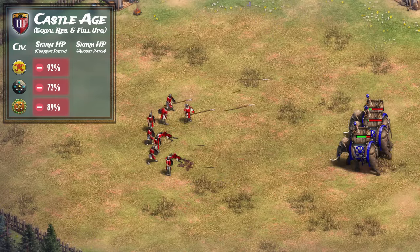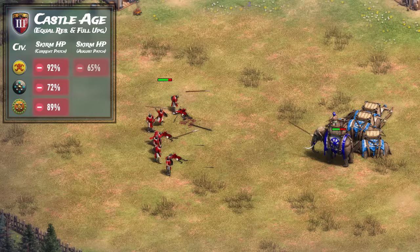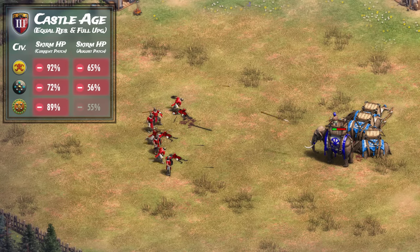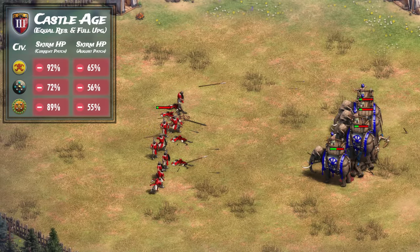In the upcoming patch, the numbers do look better, but they're still all losing engagements. Enemy HP still remains at 65%, 56%, and 55% for the Bengalis, Dravidians, and Gujaras respectively. Hence, even after the new buffs, do not fight skirmishers in the castle age.